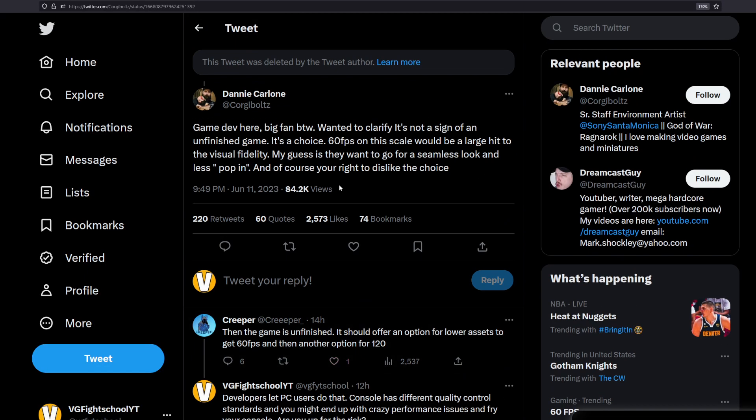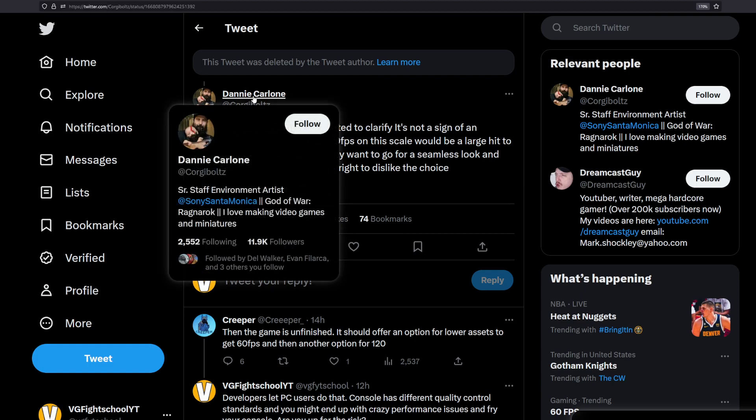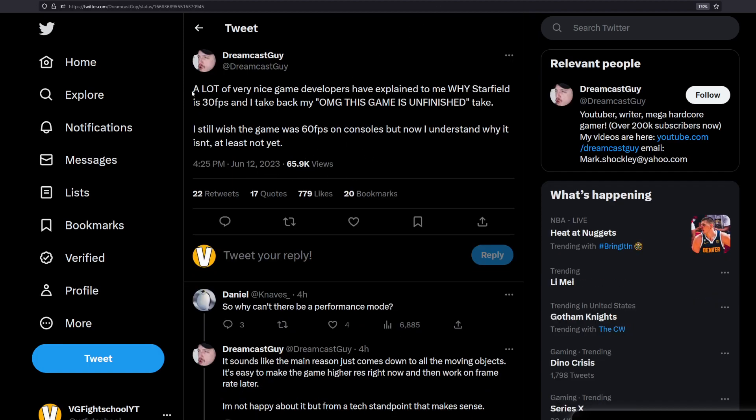Dreamcast guy went on a rant claiming Starfield is unfinished. Thankfully, a Sony Santa Monica developer from a competing studio stepped in to say: 'Game dev here — big fan. Wanted to clarify: it's not a sign of an unfinished game, it's a choice. 60 FPS at this scale would be a large hit to visual fidelity. My guess is that they want to go for a seamless look with less pop-in. And of course, you're right to dislike the choice.' Dreamcast guy eventually came around the next day saying many developers explained to him why Starfield is 30 FPS, and he takes back his claim that the game is unfinished — though he still wishes it were 60 FPS.